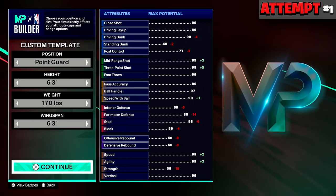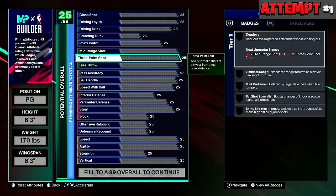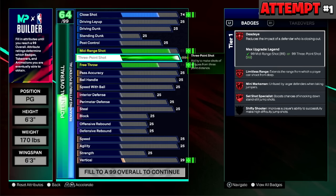The first thing I did was go point guard, 6'3, minimum weight, and 6'3 minimum wingspan. Then I upgraded my 3-pointer to a 99, which gives me every single Legend shooting badge in the game — Shifty Shooter was blacked out because I hadn't upgraded agility yet, but upgrading agility to a certain level would unlock Legend Shifty Shooter too. I was already a 64 overall just from putting the 3-pointer to 99.